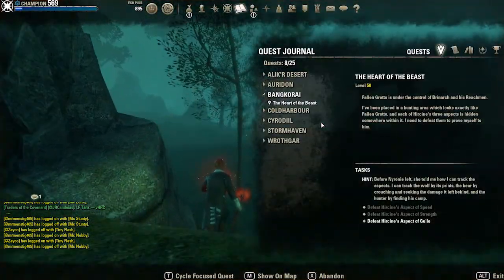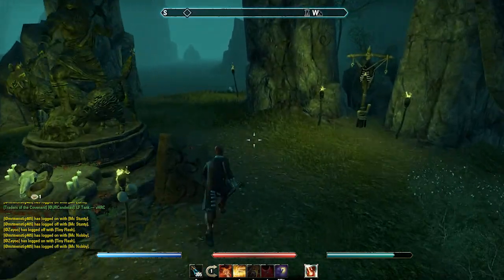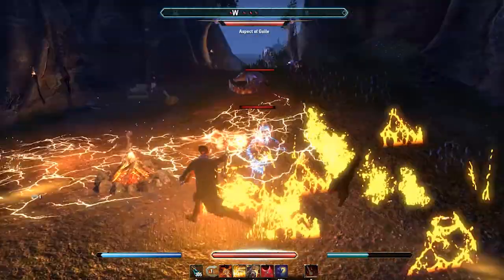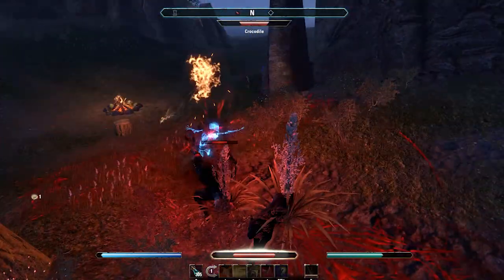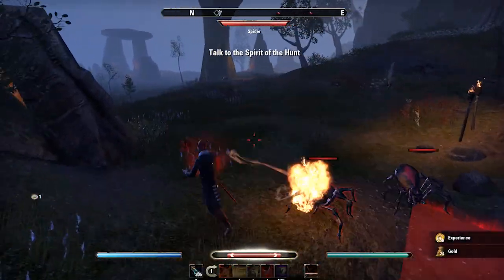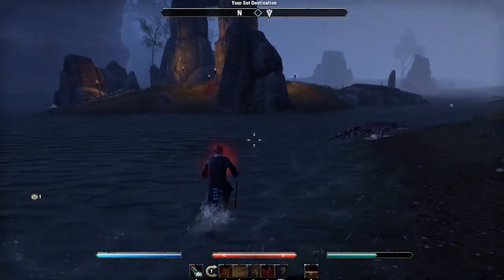Let's go back to the altar and find the last one — the aspect of guile. We need to find his camp, so it's just a case of roaming around and hunting it down. Here we go, aspect of guile is here. Let's get into this — do some light attacks, get the bow fired up, simple execute. So we need to go back and talk to the spirit now. I'm guessing this is just where we hand in the quest, as it was a point of interest rather than a specific quest line.